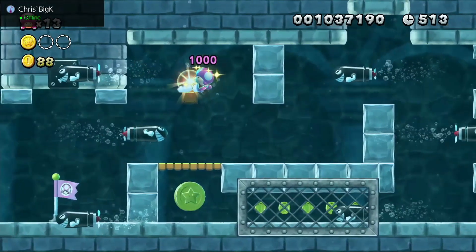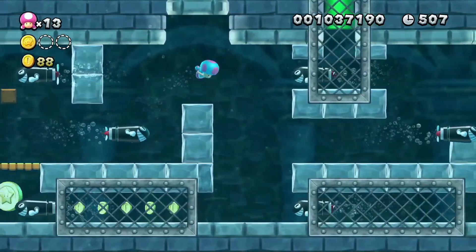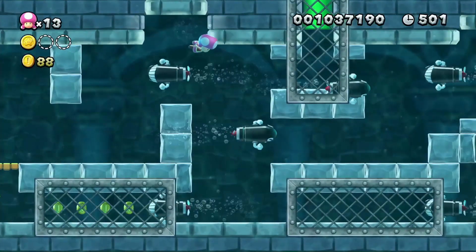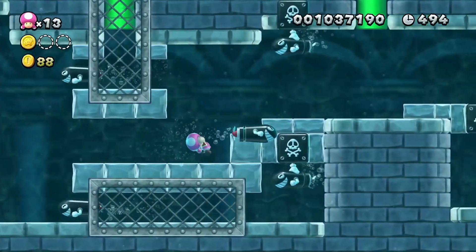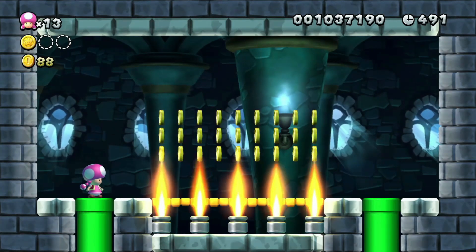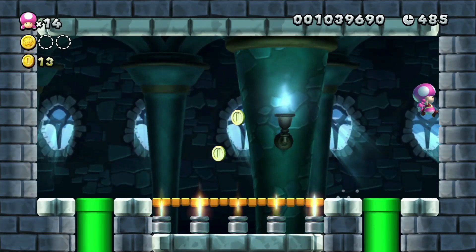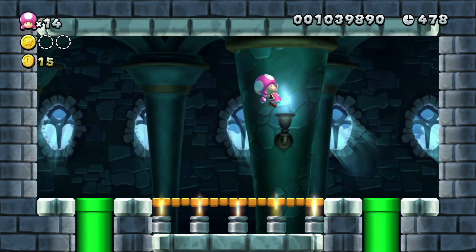You gave me my power-up, thank you - I'm gonna need those. The ice flower can basically freeze them in place for only a certain amount of time, and then they just break free again - kind of a slight annoyance in that regard. Up the pipe we go. Is that it? Just coins up here? That's kind of a worthless secret area.